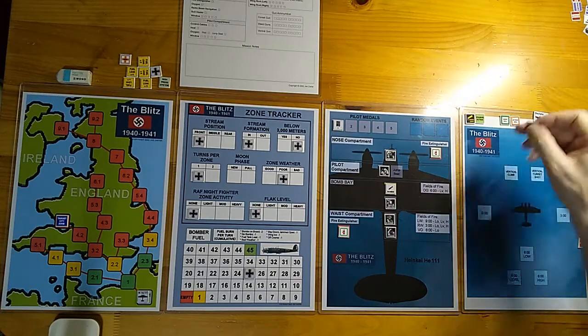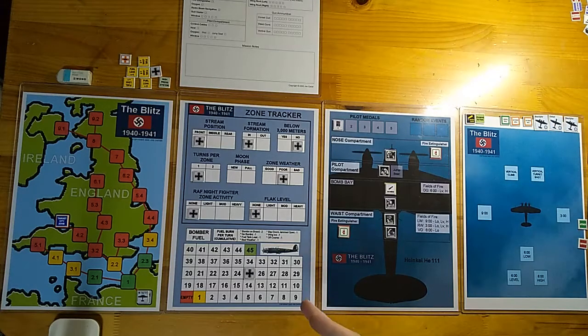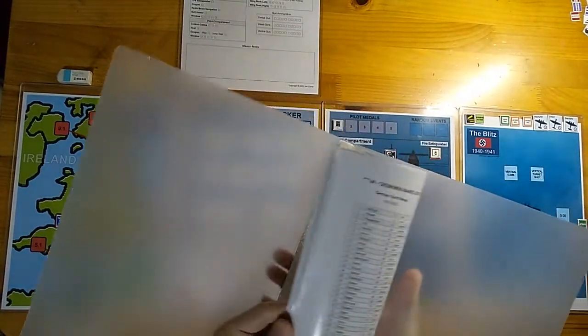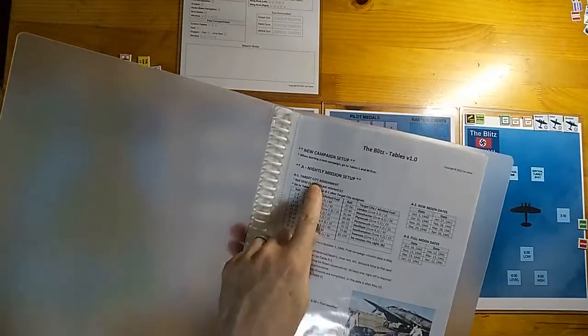You can have different skill levels for the RAF night fighters: green, average, veteran, or elite. For average there's no counter — I tried to reduce the number of counters so there's no marker for average skill. The game is based on a tables engine — there are 22 pages of tables. That sounds like a lot, but it's not really that difficult. Everything is played through in alphabetical and numerical order. We have the target city assignment table and the takeoff tables.